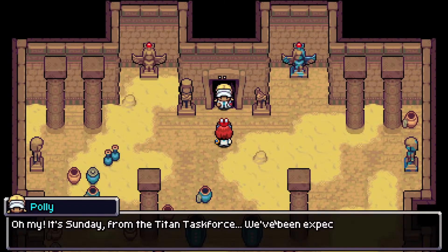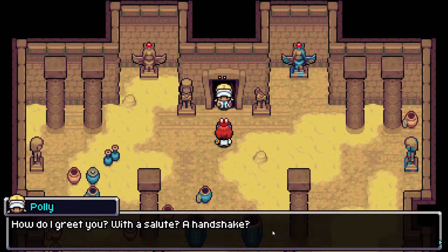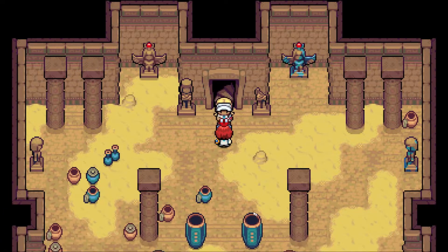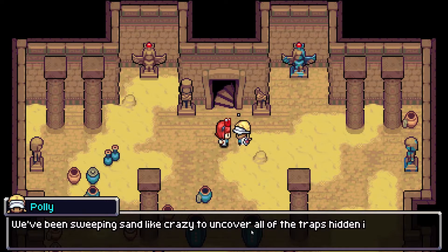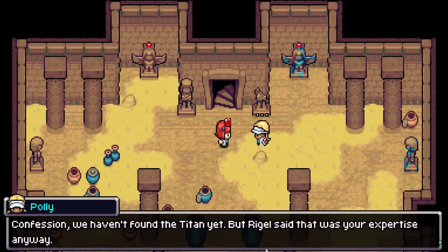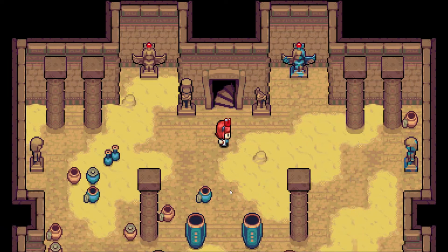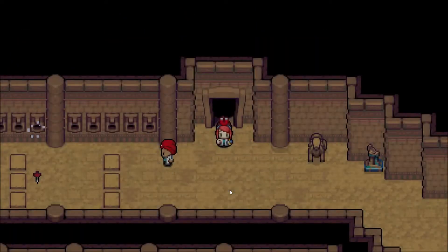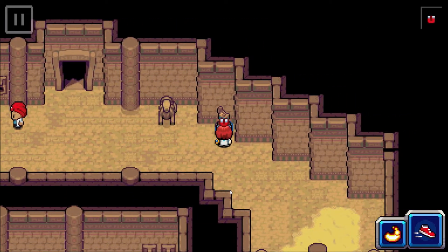A member of the Titan Task Force greets us — they've been expecting Sunday. They've been sweeping sand to uncover hidden traps on the upper floors. They haven't found the titan yet, but Rogel said that's Sunday's expertise. The researcher heads back to base camp to oversee the operation. Trap-filled dungeon it is!